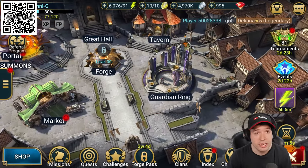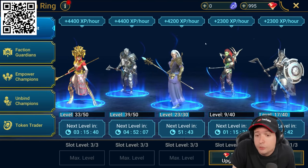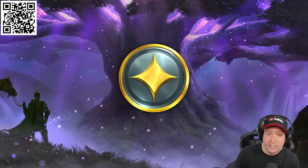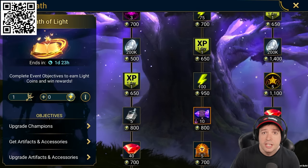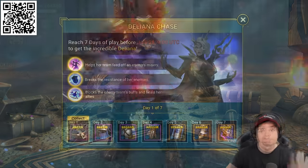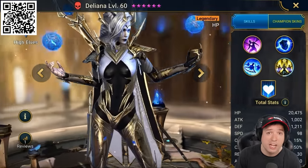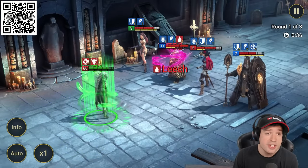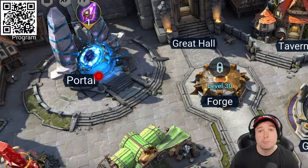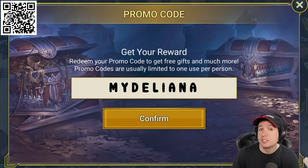Here's another thing I really like about Raid — it's the Guardian Ring. It allows you to train and level your champions while you may be unable to log into the game. This month Raid has a new event called Path of Light, with three branches for you to collect rewards in — new champions and skins, for example for Trunda Gilmallet. We still have the Deliana Chase event, where every player can get this legendary high elf champion for free. Just log in for seven days before July 20th. Also make sure to use the promo code MyDeliana and type it in the field as you see on screen, for an instant Deliana max level 50 boost.